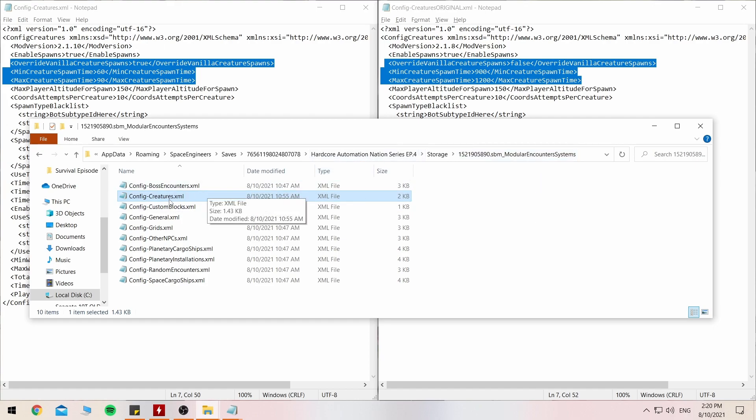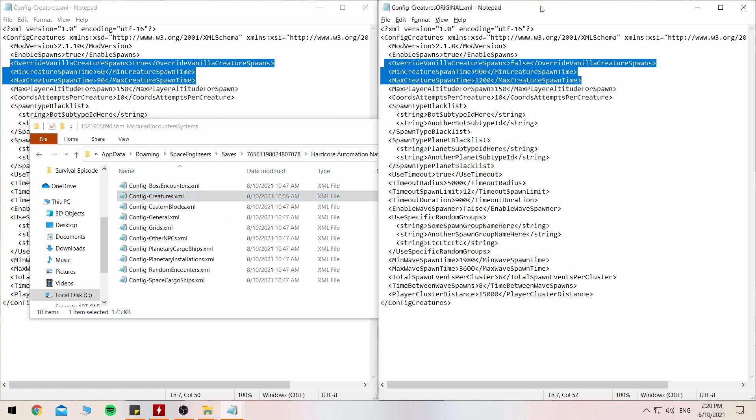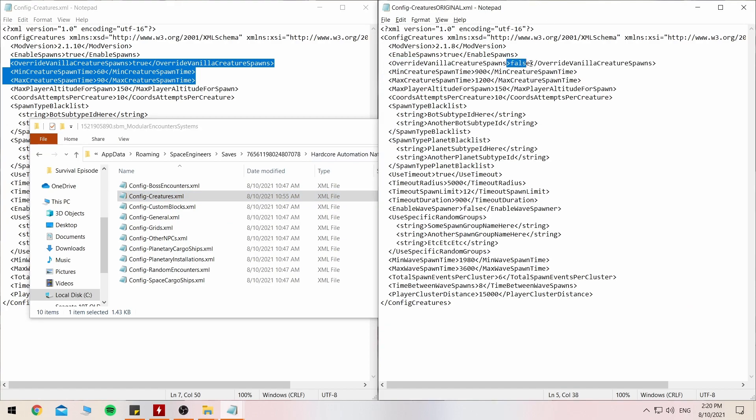You want to open up this original file, which looks like this one on the right. You'll see the value false, 900 and 1200 — so that's between 15 and 20 minutes. It will then start spawning those creatures upon opening or getting into your game.